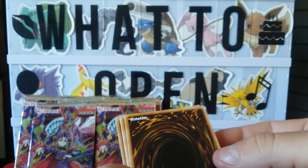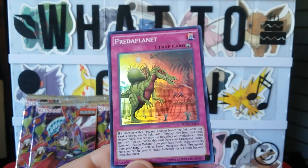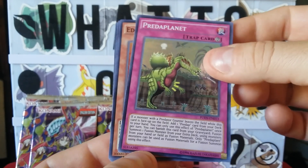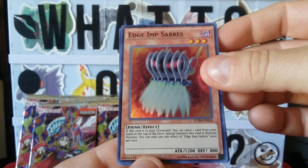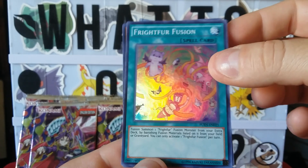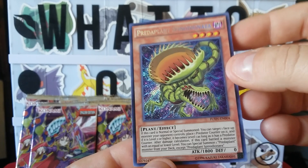Okay, first one from the front to the back. It's a Summoner Monk, Preta Plant, Edge Imp Sebrus, a Freight for Fusion, and a Preta Plant Snupira. Some long names — very hard to pronounce.